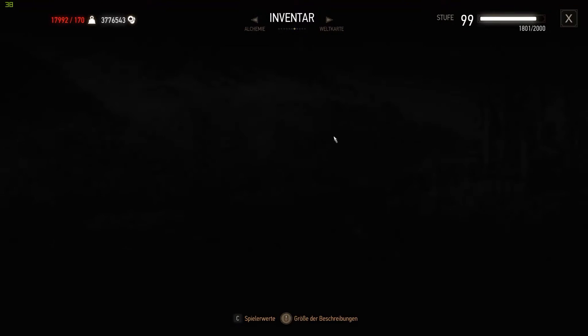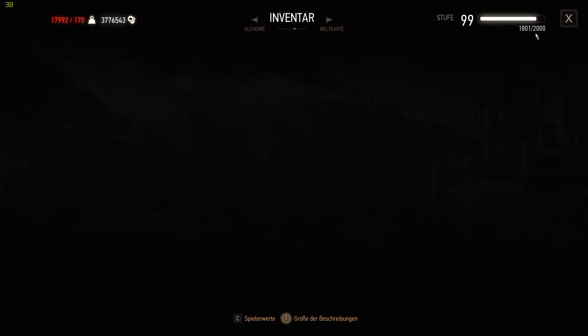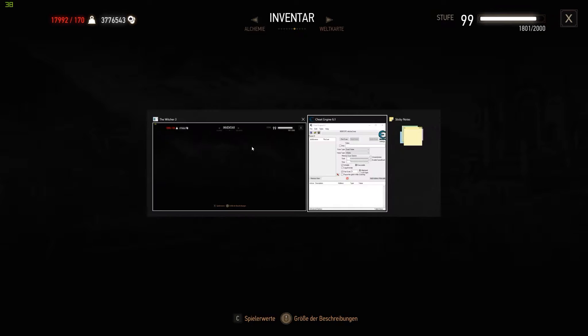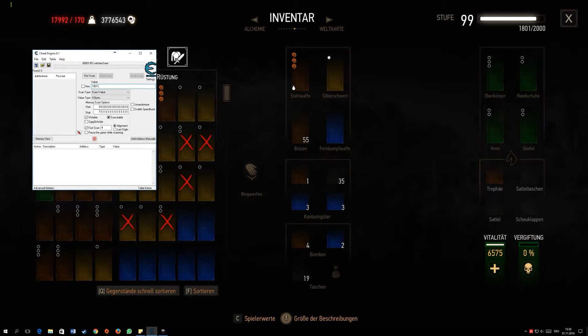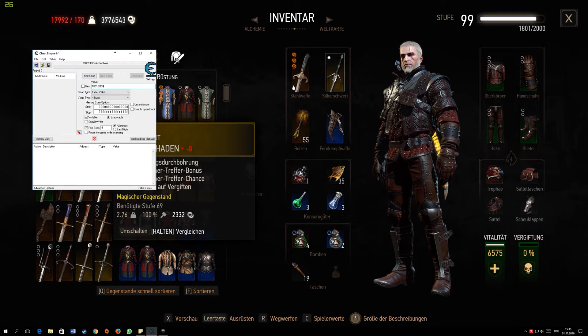Go to your inventory. You can see I already hacked, but I have 1,801 out of 2,000 XP. You have to type this into the Cheat Engine tool — type in 1,801 — and then click on First Scan. The settings you can leave as normal.